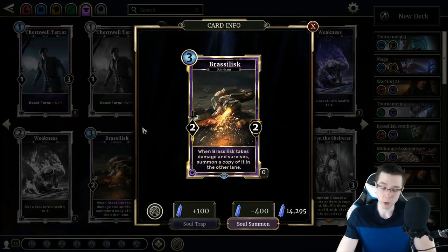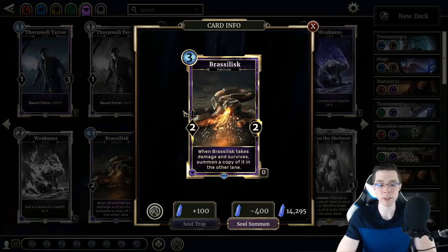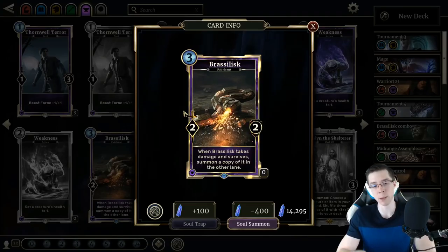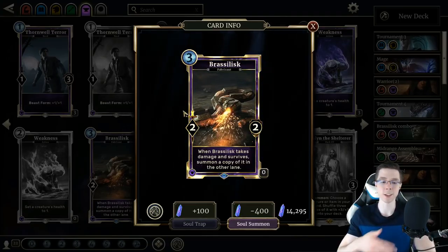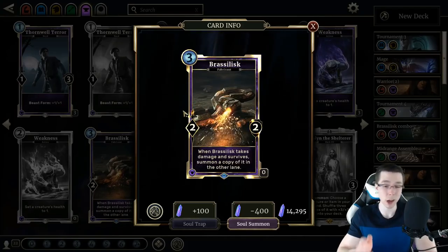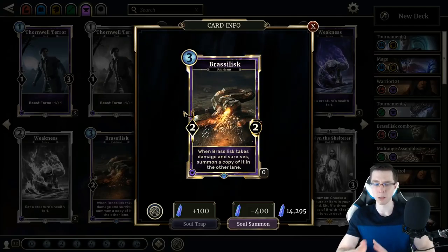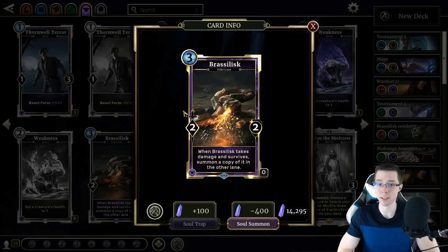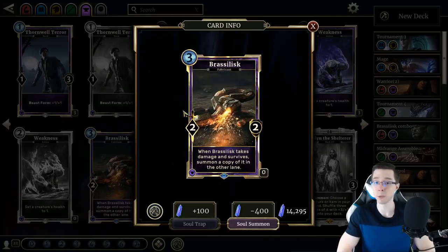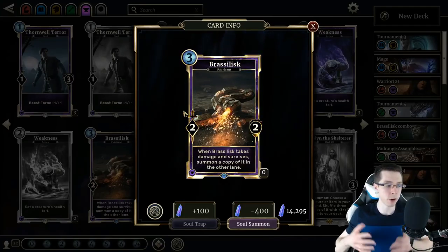Fourth up today is Brasslisk, one of my favorite designs in the Return to Clockwork City expansion. 3-Magicka 2-2: when it takes damage and survives, summon a copy of it in the other lane. Important to note that the copy you summon does not retain any buffs on Brasslisk. So for example, if this were buffed by Galen the Shelterer and you shuffled 5-5s into your deck, you play one of those 5-5s, rapid shot it to get another Brasslisk — that one's going to come out as a 2-2. Otherwise it might be a little too good. Unfortunately, the stats on this card are also not very conducive to the effect.